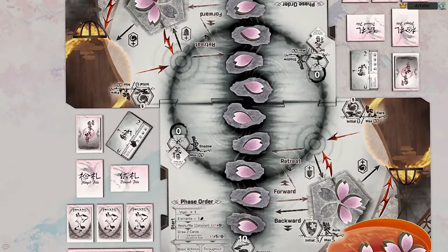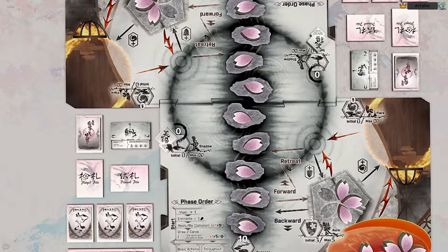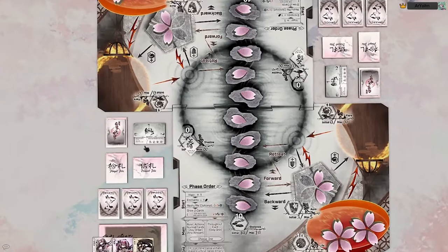Vigor is represented on the board. You can spend it to do basic actions. When you gain it at the start of your turn, you take it up by one, and you can never have more than two or less than zero. The flinch token — when you're flinched, you put this over your Vigor. This doesn't stop your ability to spend your Vigor; you can still spend freely. It just means the next time you would gain Vigor, instead of gaining that Vigor, you remove the flinch token. When you're flinched, you can't be flinched a second time.